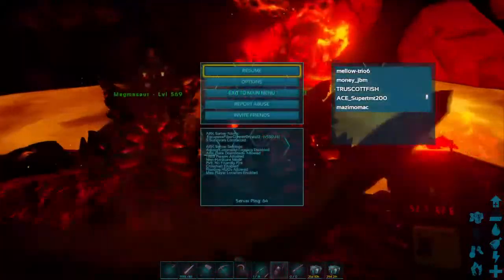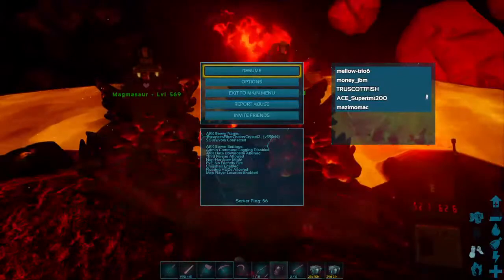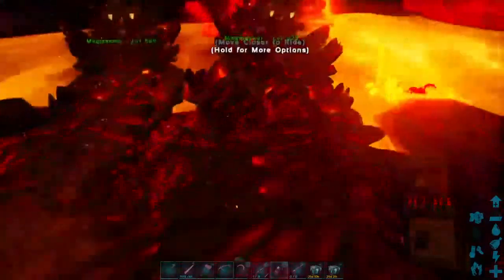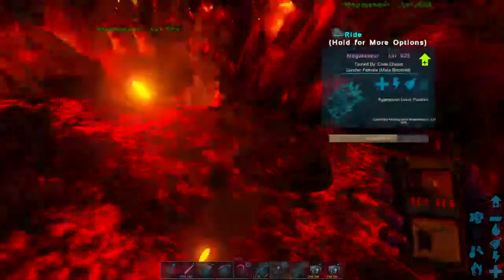This is Crystal Isles 2. This is just an Escapees fiber cluster Crystal 2. There's also a fiber cluster Ragnarok. There used to be the Island, but that is now gone. I'm pretty sure there are exclusive maps such as Scorched Earth and stuff like that, though I'm not sure.